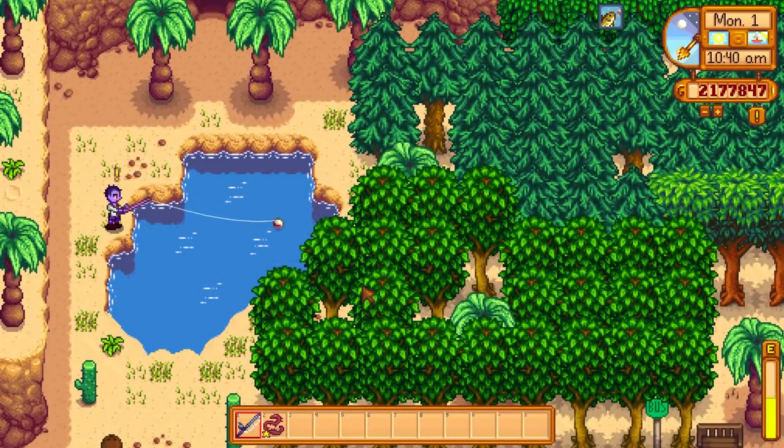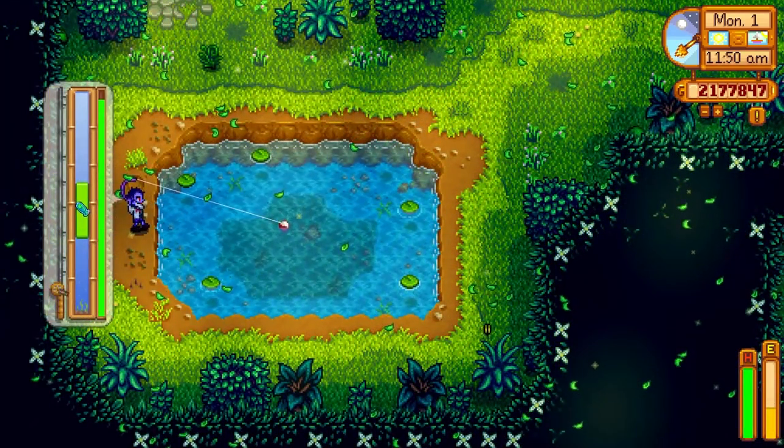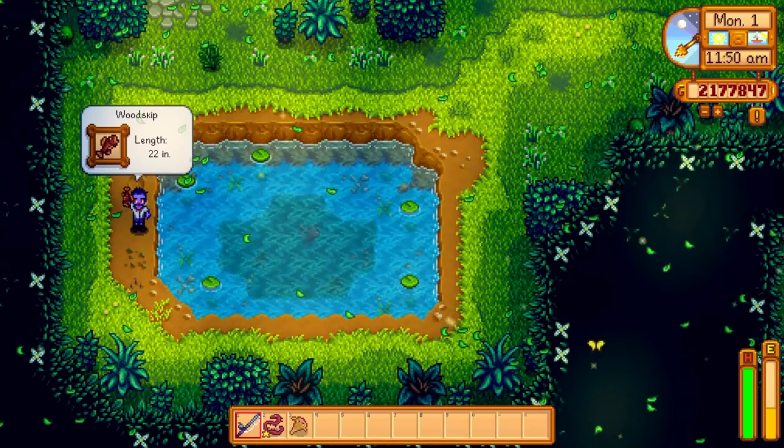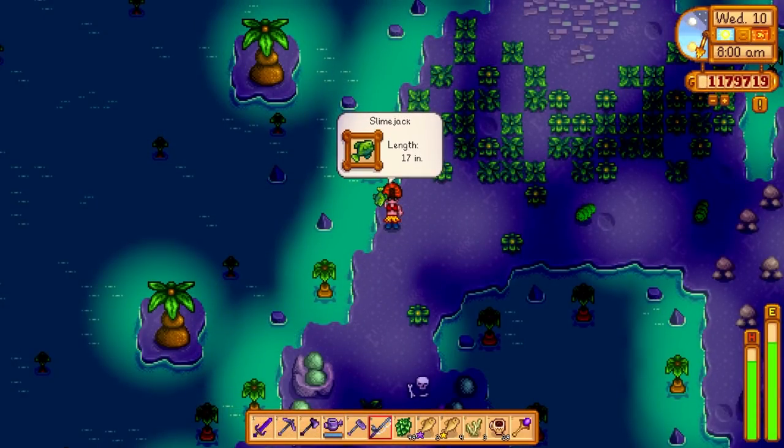The sandfish and the scorpion carp can only be caught in the desert from 6am to 8pm. The scorpion carp actually requires level 4 fishing to catch, and it's not the easiest, so maybe bring a boost. Unless you're on the forest farm, the woodskip can only be found in the secret woods, but it is available at any time. The void salmon can only be found in the witch's swamp, and the slimejack is only in the mutant bug lair.